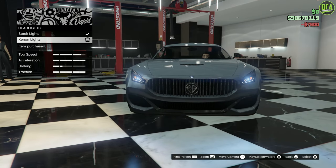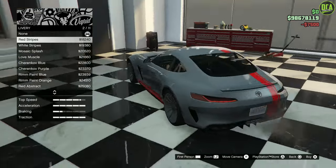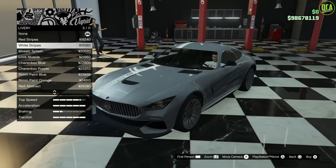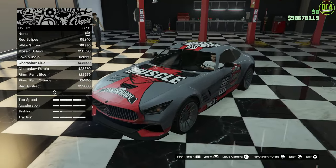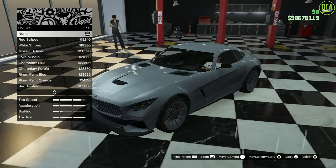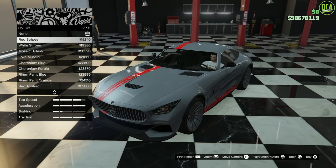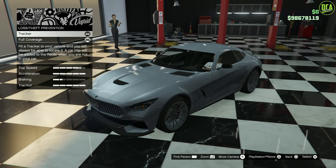For lights, we'll do xenons. For liveries, there's red stripes, an offset stripe with 'Schlagen GT,' white, mosaic splash, and some racing style liveries. I don't really like a livery on this car, but if I was going to put one on, it would definitely be this racing one — it's a good one. But it won't work with the color I'm going to do.